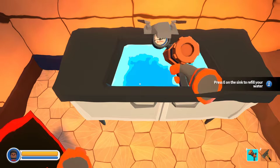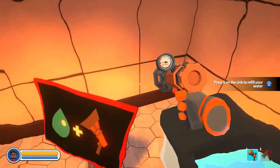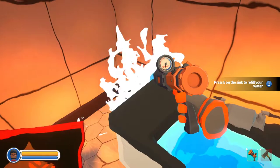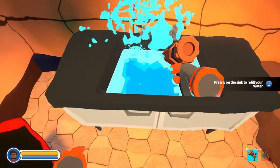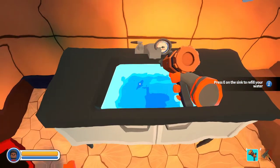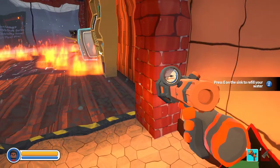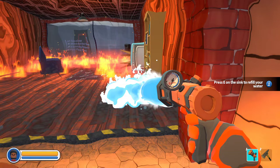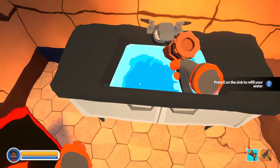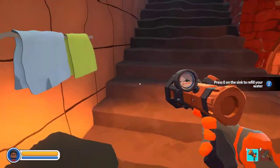Did it refill? Press E on the sink to refill. I think I did. So, what is that telling me how much I have? Yeah, it went down. The meter doesn't show you when you're not pressing the button — and then it slowly goes down. All right, so water is not of abundance. Let's be careful with that.